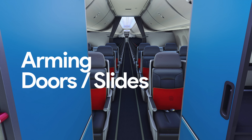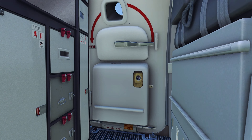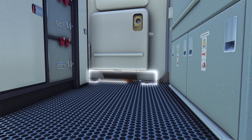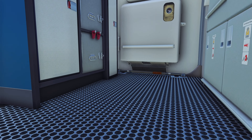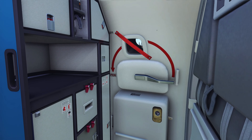The iFLY 737 MAX allows you to arm the door like you would in real life, meaning you can reach down to the bottom of the door and attach the slides to the hooks on the floor, arming them. And as a quality of life feature, arming the doors also automatically puts the ribbon across the porthole, telling the ground crew that the door is armed.